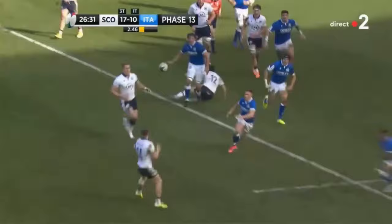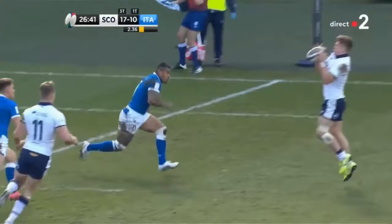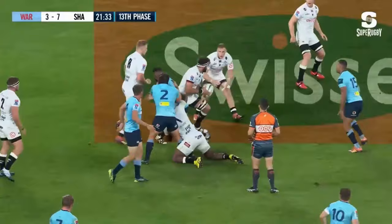However, smart defence can also be the exact opposite. If you're up against a huge overlap with a lot of space, sometimes the best option is to blitz up and snuff out the attack by stopping the ball from getting wide. The goal is to identify the danger early and time your run so you can make the tackle almost immediately after the attacker catches the ball, stopping any chance of the ball getting out wider. If you come up too late, the attacker will simply pass the ball and it'll be easy for the attack to exploit the overlap. If you rush up too early, the attacker can throw a miss-pass over you and again exploit the gap.